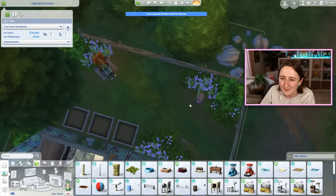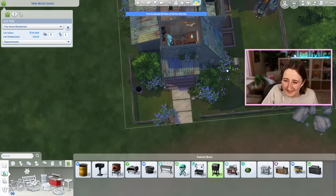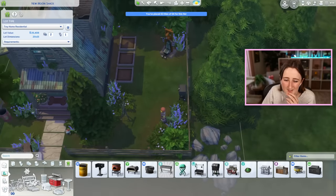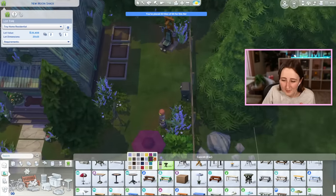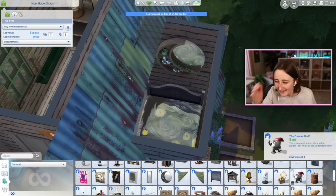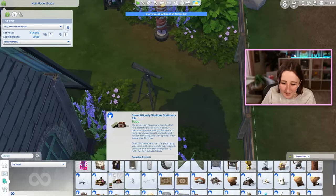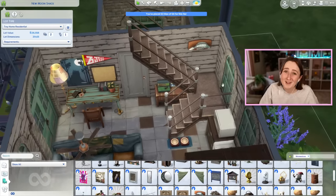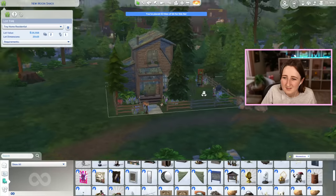I've been back on this kick where I put this little grass-with-flowers terrain paint down. I had a serious phase where I used that stuff everywhere in my builds a few years ago and now I'm kind of back in it. I do still want to get a grill — maybe just in the corner. Do you think it's weird if I put a table randomly out here? The backyard just has a ton of stuff with no real rhyme or reason. I hate how the roof looks. What if I tried to stop making this weird — oh no, that's even worse.